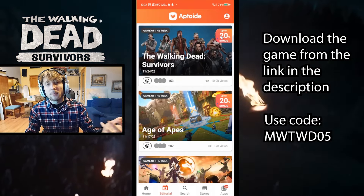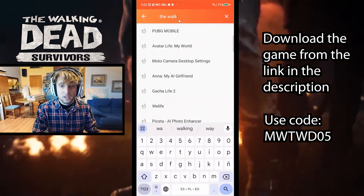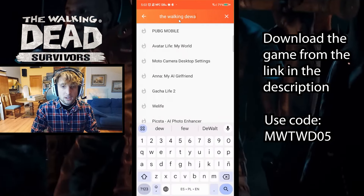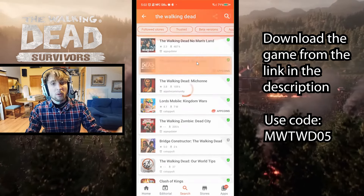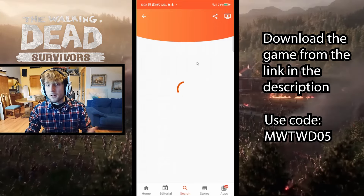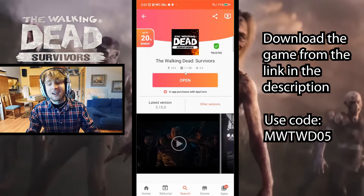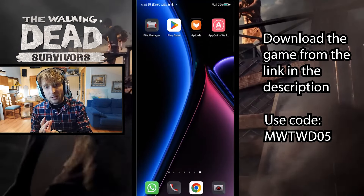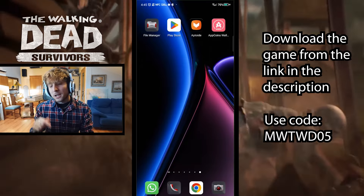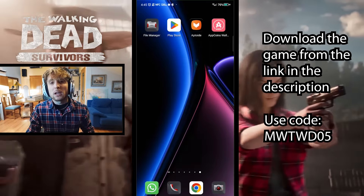You can search for The Walking Dead Survivors and you'll be prompted with a list of games to choose from. You better go ahead and use my description link — that helps me out. Then just click on it, download it, install it, and you're ready to play. So now we should have Aptoide downloaded and the game of our choice downloaded and installed.